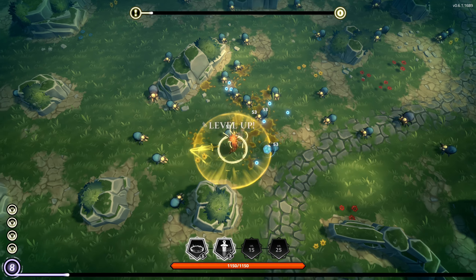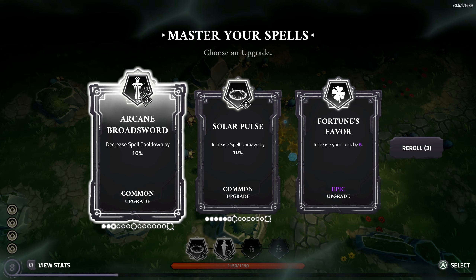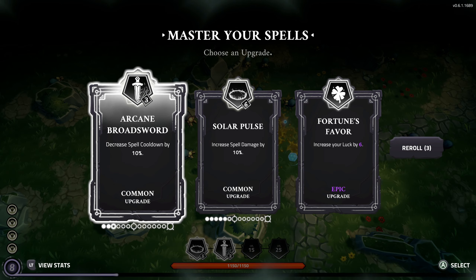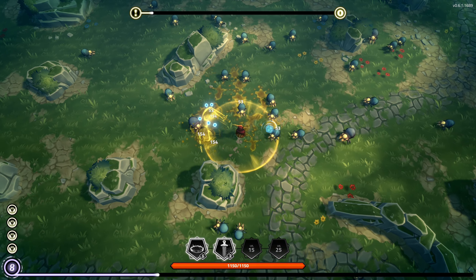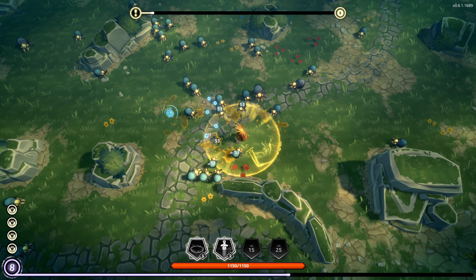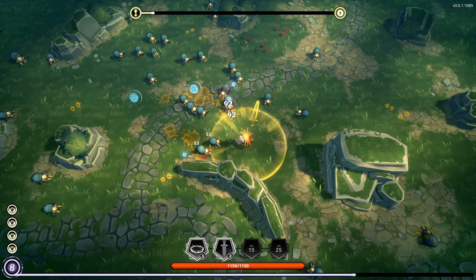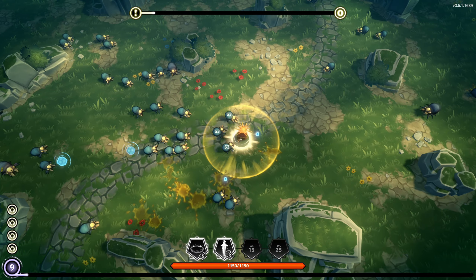We're just going to kind of tunnel in and hard farm in one area right now, since there shouldn't be any chests up until after the first event. I will take a six on luck because that is extremely good. If we end up getting fire on our circle, we'll change our play style to be more like running through them and spreading dots everywhere. But we'll kind of see what we get.